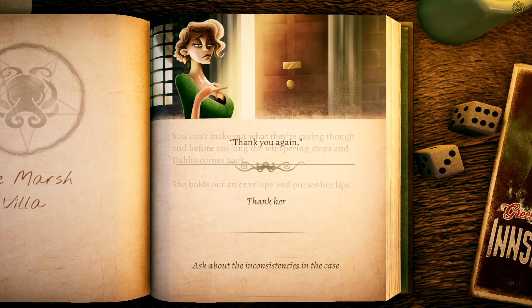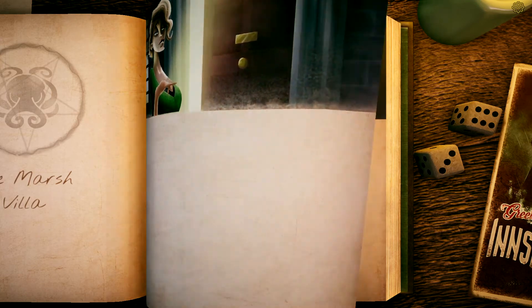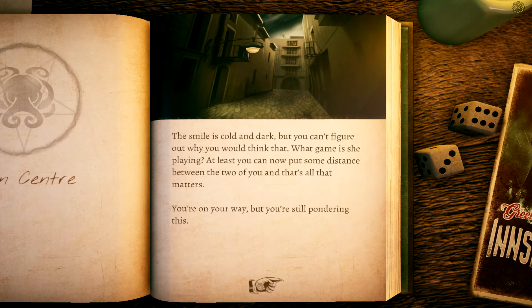The whispering stops and Dahlia comes back, holding out an envelope. You thank her and stow away the money in the inside pocket of your coat. 'Very glad I was able to help.' With a last smile you turn away and open the door to the outside world. As you make your way to the front gate, pebbles crunching underfoot, you turn around one last time — just catching a last glimpse of Dahlia closing the door, a cold, dark satisfied smile on her lips. You can't figure out what game she's playing.